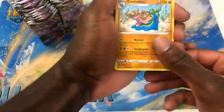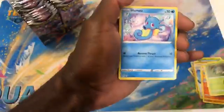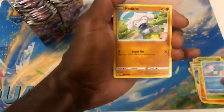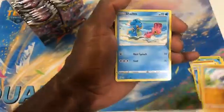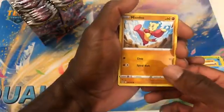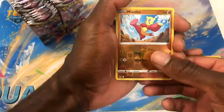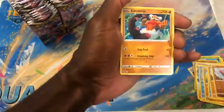Pack two: Fighting Energy, Lost Vacuum, Gastrodon, Lampent, Seedot, Orsi, Metanite — so cute. Another Shellos, Mienfoo. Reverse Mienfoo — two and two. Landorus. Okay.